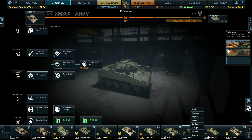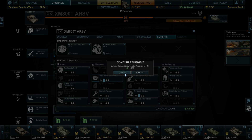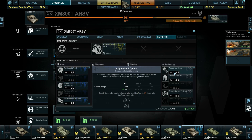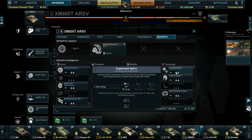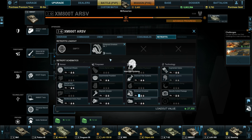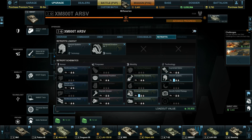I need to change something out because I had this thing configured wrong with my retrofits. I'm going to lose some of the cash on this retrofit, but I'm going to put intercoms in there. This gives me sort of an across-the-board boost to this vehicle, which I need.